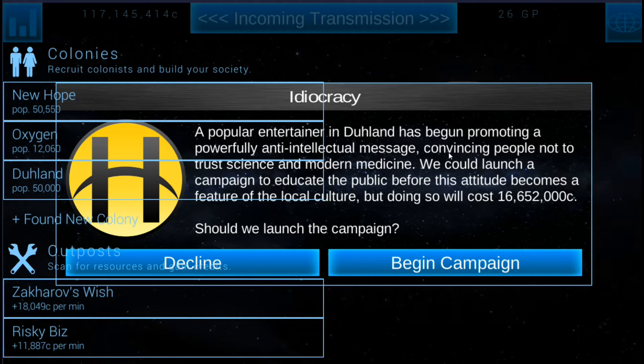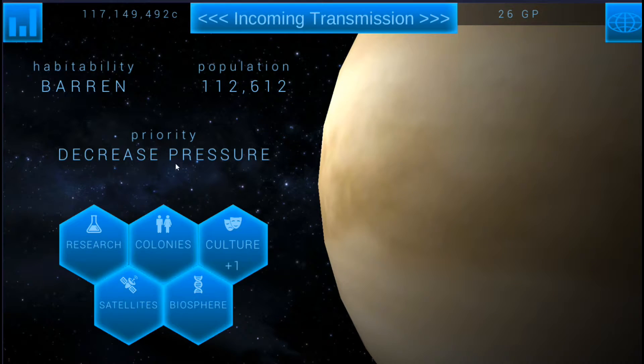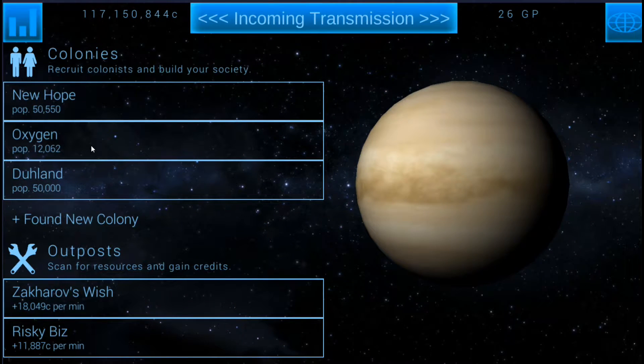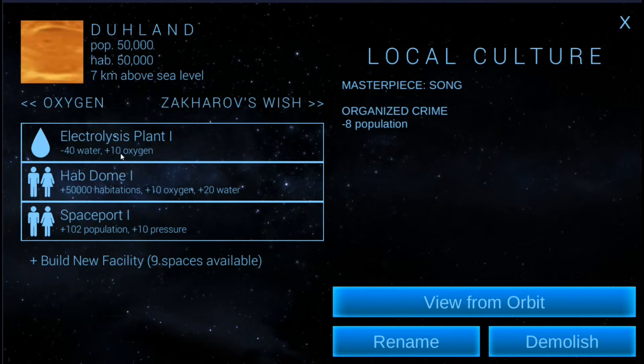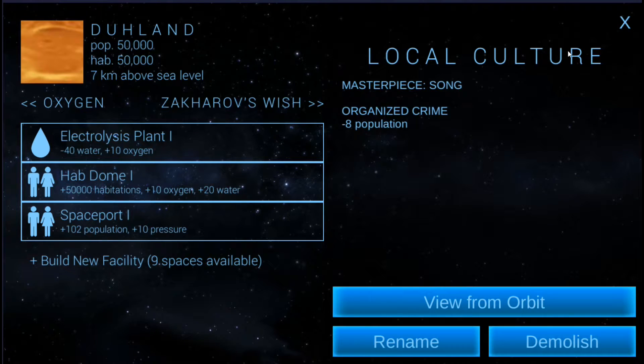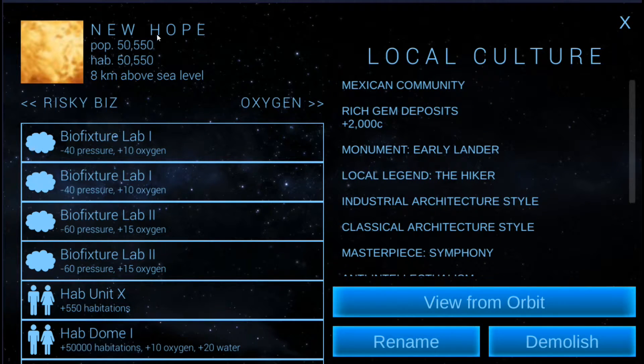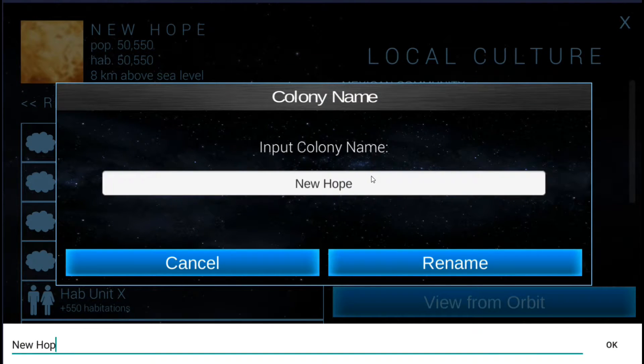I think we either build another colony or we don't. This area is supposed to be for water now — we've been changing the names so I can remember. So we called one oxygen, we'll let this one be water, for water balancing. Then we've got oxygen, water, and the other one's going to be pressure, which is 'New Hope', because it's all pressure based. This will just help us keep track of all of this.